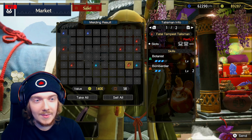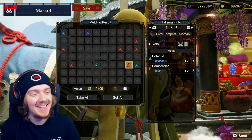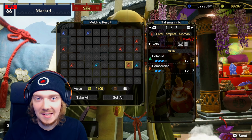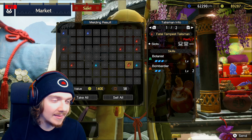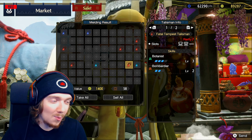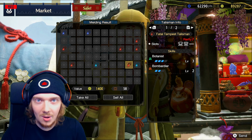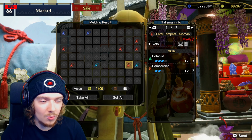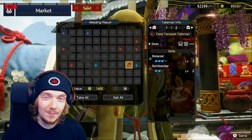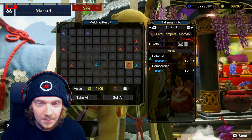I'd love to see a good Botanist talisman — and here we go! I actually like Botanist decorations since I like making gathering sets, so that might go on one of my gathering sets. It has a level two and a level one, with Bombardier as the second skill — not ideal. If anyone's ever got a Botanist and Geologist roll on a talisman, let me know because that's perfect for a gathering set.